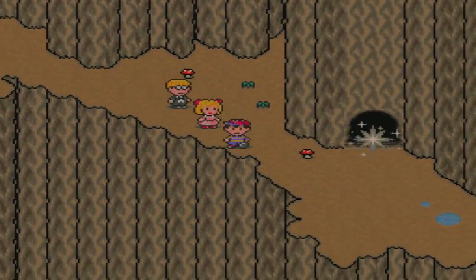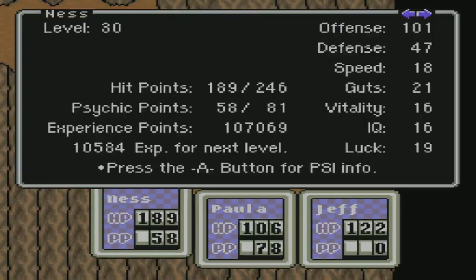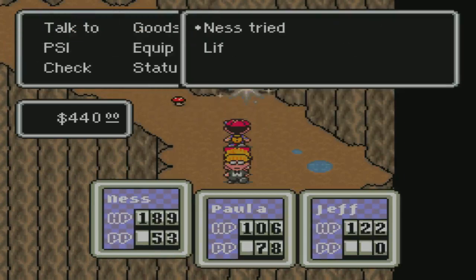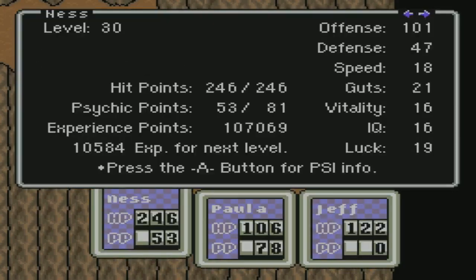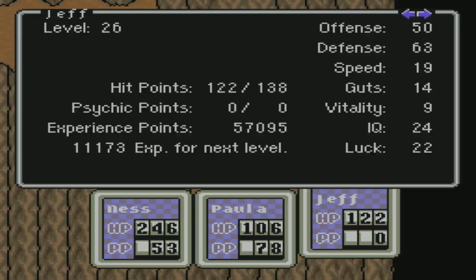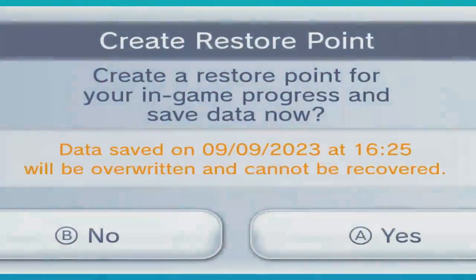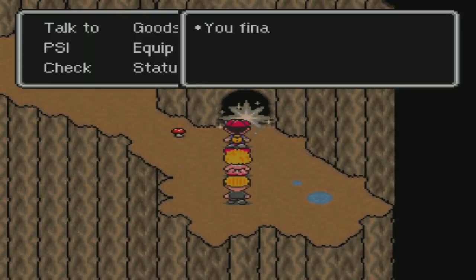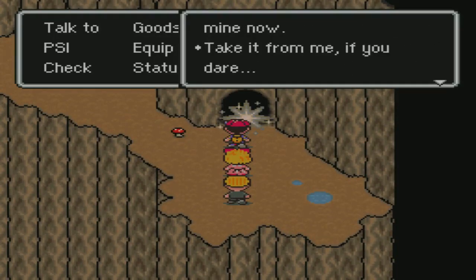Run Ness, run. Okay, another sanctuary location. In that case, let's check statuses. Jeff — I mean Ness — can heal up. Paula should be good. Here's what I'll do: I'll basically create a restore point, and if things start to go wrong I can just go right back. The boss says: 'You finally got here. This is the third sanctuary location, but it's mine now. Take it from me if you dare.'